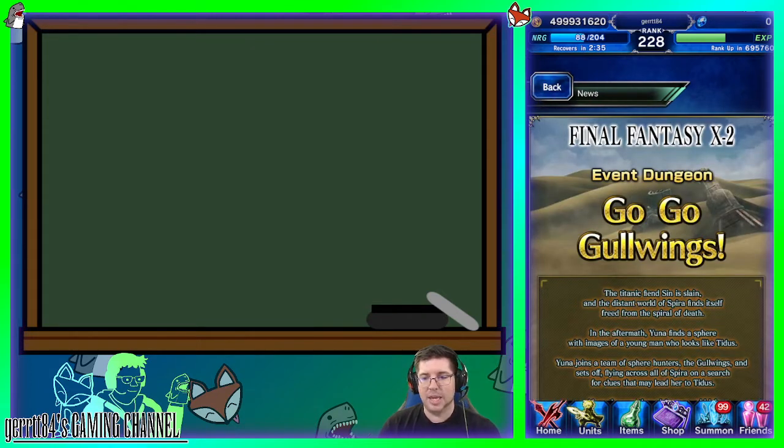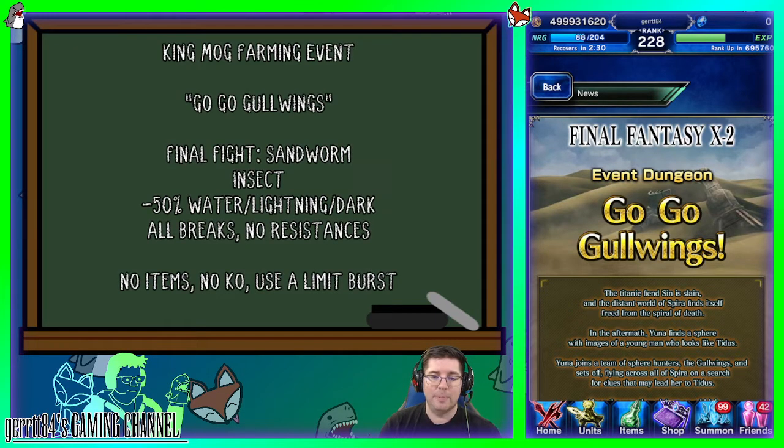The first event is a King Mog event for Final Fantasy X-2, the Go-Go Gull Wings event. The final boss in this fight is a sandworm — it's an insect. It has minus 50 resistance to water, lightning, and dark. You can use all the breaks you want and it has no innate resistances. Challenges include no items, no KOs, and using a limit burst at some point to get all the rewards.